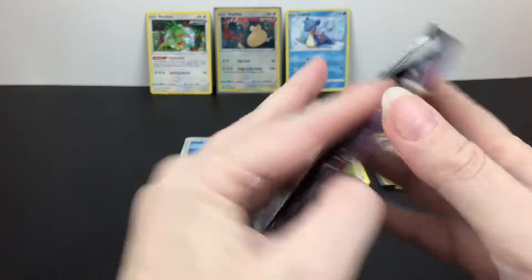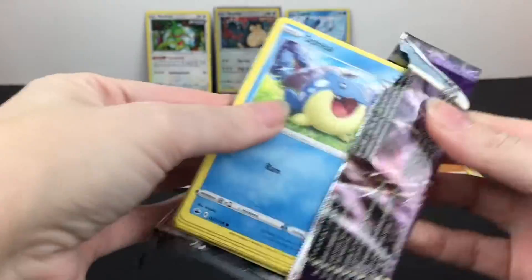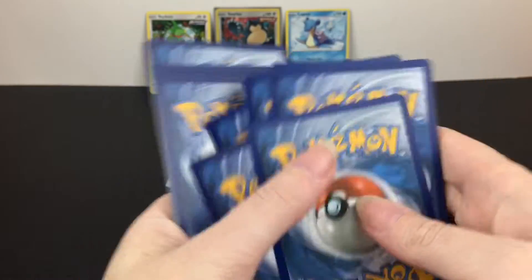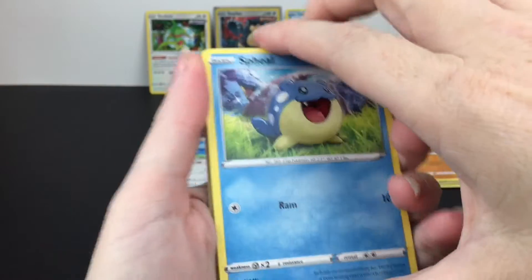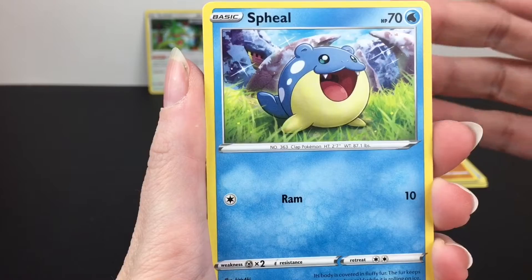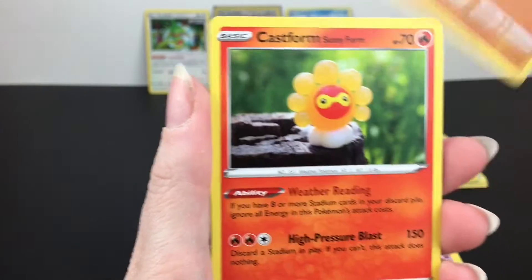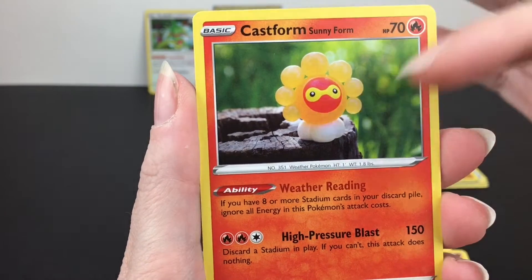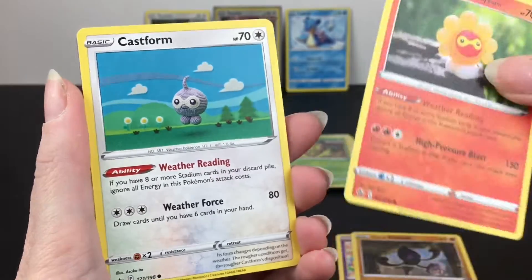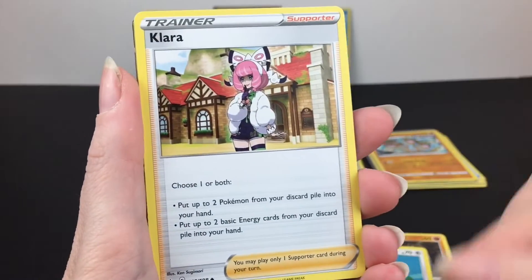Okay, and here is our last pack of Chilling Reign. Let's see what we get. A lot of these cards are just so new to me. I see something — perhaps a V card in back. That's awesome. We have Spinel, looking adorable. Swirlix is on a donut pillow — that's super cute. Another Yamask. Castform, the Sunny Form — cute, that's the little Yukimori art. Other Castform in the Hail form. I like the different ones.